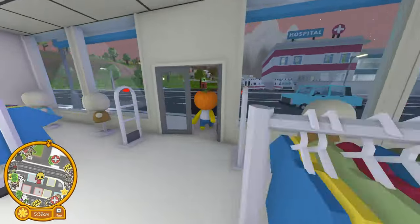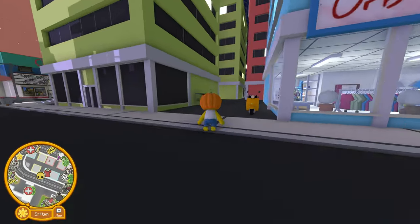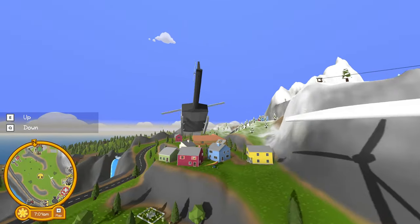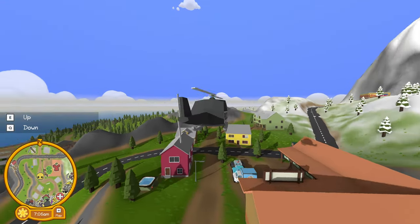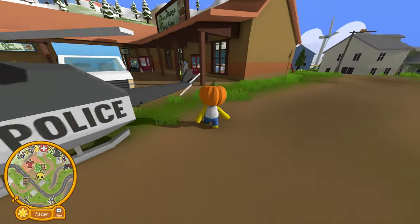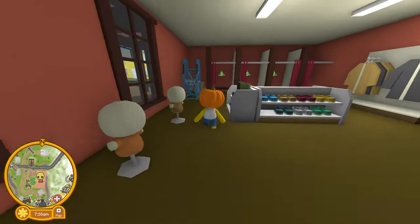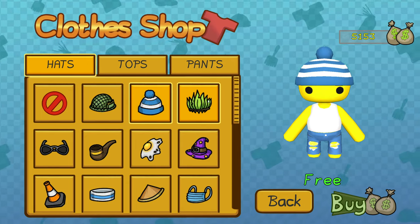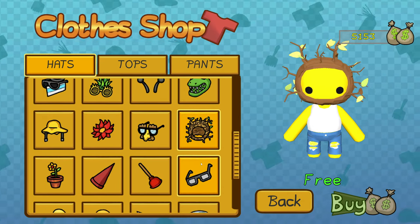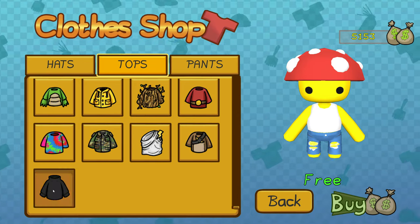Now I'm going to run over to the police station and jump into the helicopter, because the fourth clothing store is up on the mountain near the science research base. This little village halfway up the mountain has the furniture delivery mission and a clothing store right here. Let me try and land — there we go. Let's see if there's anything in this one we haven't bought yet. Looks like we have all of this — I don't see anything new. There's the turtleneck we just bought.